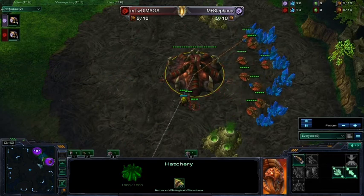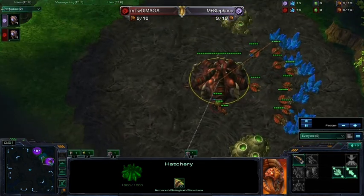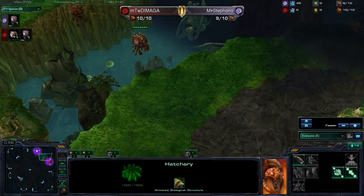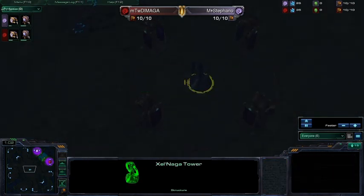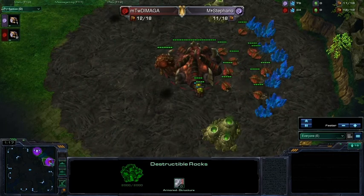Anyway, the map is MMG Shutter Temple. Of course, they are in close air positions. There's one tower in the middle. It has these rocks as well, not like the original Shutter Temple.